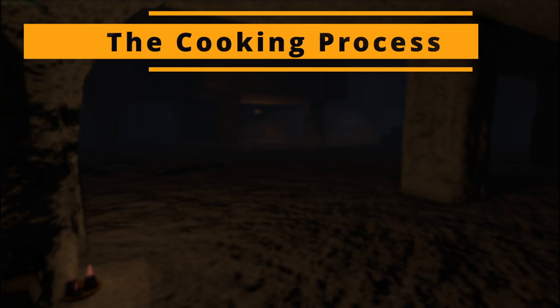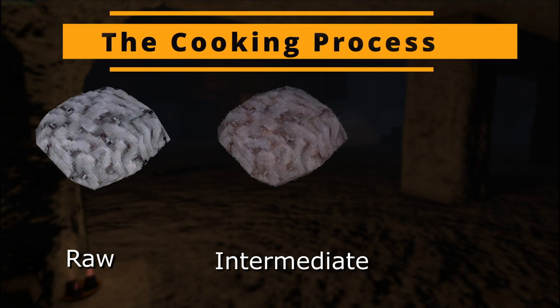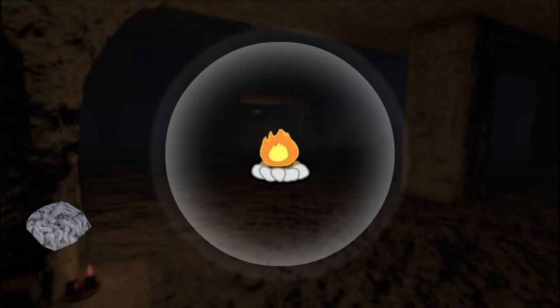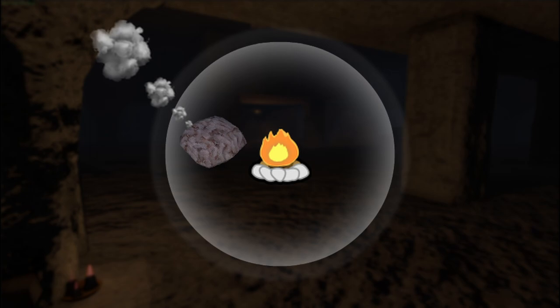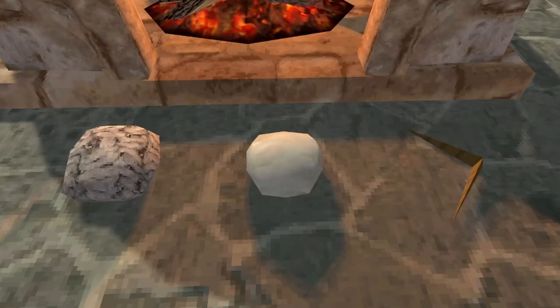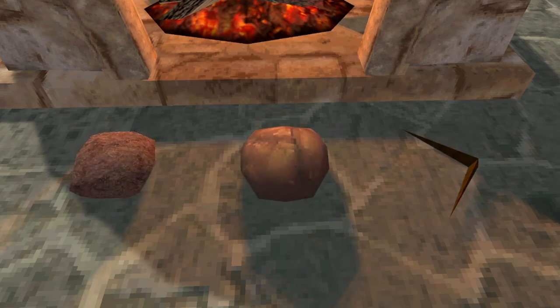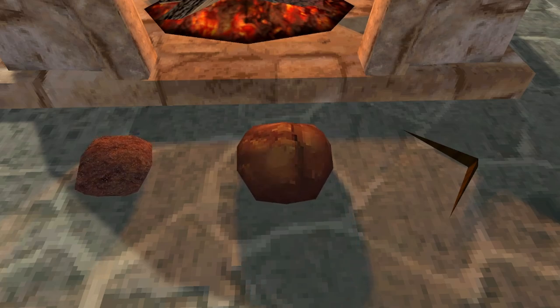The cooking system is simple. Items are divided into three categories: raw, intermediate, and cooked. When a raw food item goes into a cooking volume, it will turn into an intermediate item. After some time, the intermediate item turns into the final cooked object. This intermediate item separates the cooking process into effects like scaling, blending textures, and adding particles. After the intermediate item has played all of its effects, it turns into the cooked item, which can then be eaten to restore stats and provide other effects.